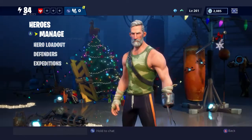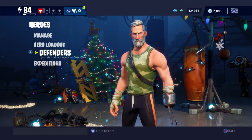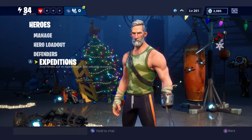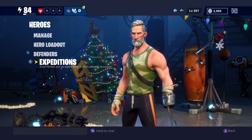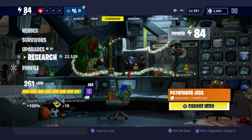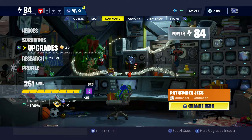I'm going to do a video shortly on heroes so I won't go into those right now. One thing to note: you'll only get certain parts like expeditions, upgrades, and research once you reach a certain point in Plankerton. There is unfortunately a little glitch out at the moment where some players aren't getting those two options, but Epic Games are dealing with the issues.